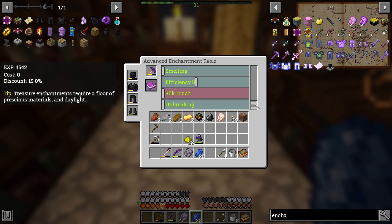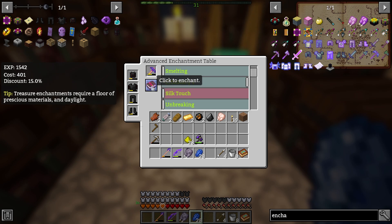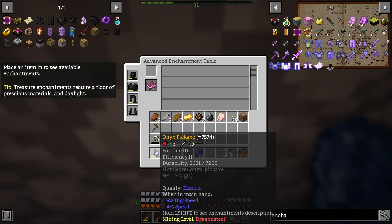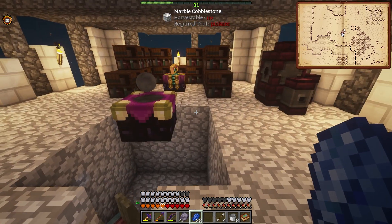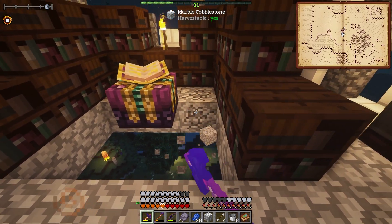I believe even if things already have enchants on them you can still enchant them more. Like this has efficiency, but if we bring this up to efficiency five we can enchant it — but it isn't telling me how much the enchant is going to cost. It says 'place an item to see enchants.' Treasure enchantments require a floor of precious materials and daylight. So we need a floor that is full of precious materials — things like gold.